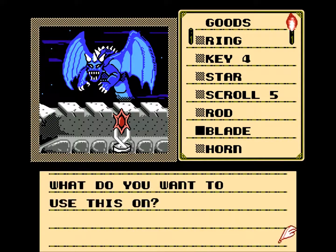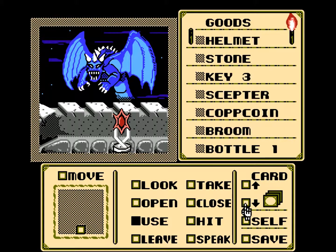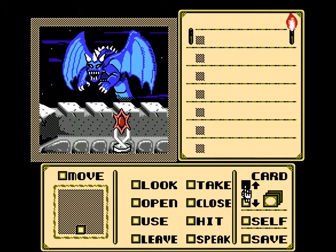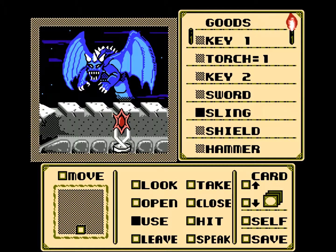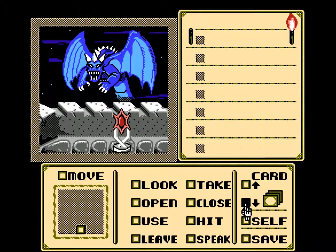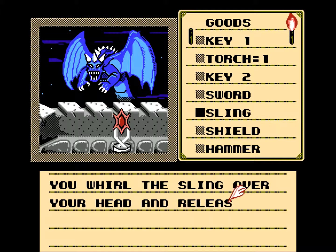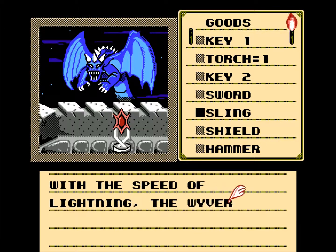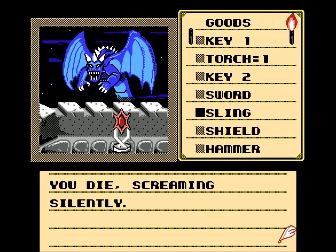Can I use the blade on him? Nothing happened. Did you throw something? A sling? I have a stone, actually. Let's try that. Stone on the sling, and use the sling on the dragon. You whirl the sling over your head and release the stone. Not bad for a beginner. But at the speed of lightning, the vivern wraps its tail around your neck. You die, screaming silently.